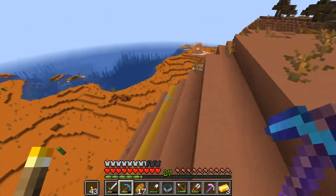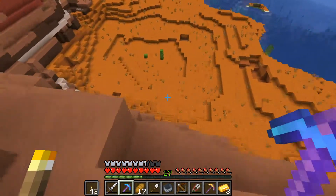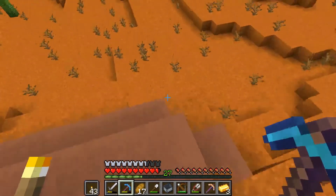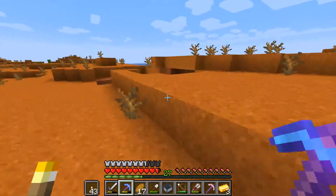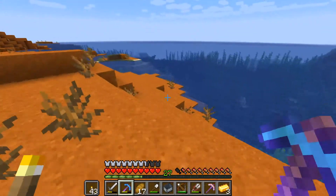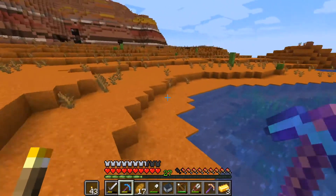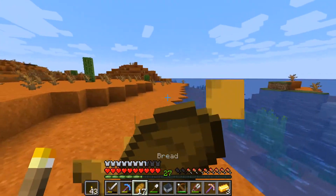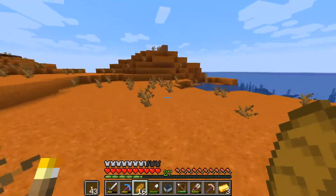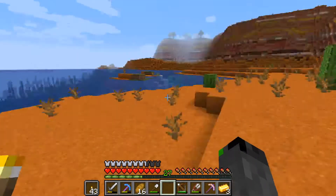There's also a mine shaft over here - this thing is huge, I didn't know it was so big. We've got an ocean here too, where we could possibly find sunken ships. I don't see anything from up here, but there is more mine shaft. Oh wait - there actually is a sunken ship! I kind of want to go explore that. We've got some dolphins as well. Let's go look at the sunken ship real quick.